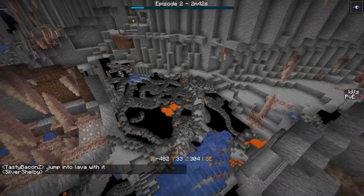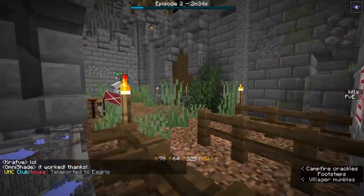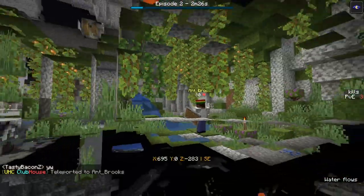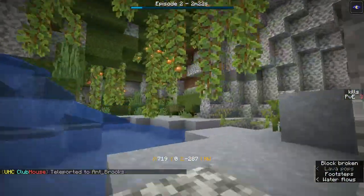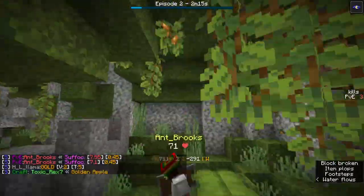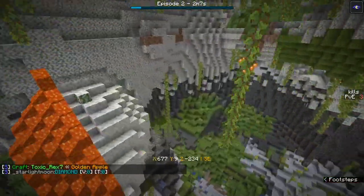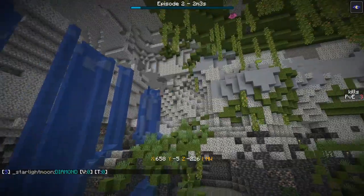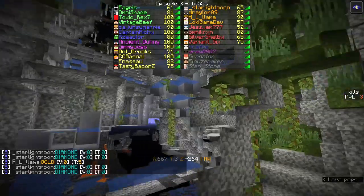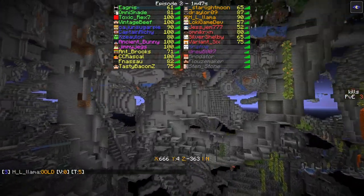Tasty has the correct explanation for the glitch. Hopefully Jimmy Jegs isn't going AFK in that hole smelting — it would be a shame if he died to the border. Ant Brooks is walking around in a lush diorite cave mining glow berries. Dave appears to be on the surface or in the big cave keeping an eye out for diamonds. Starlight Moon is taking advantage of the wonky pre-1.18 blood diamond script.